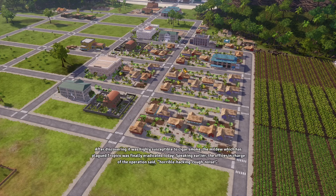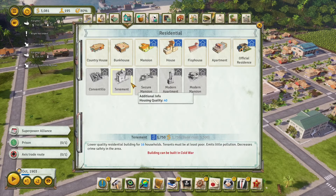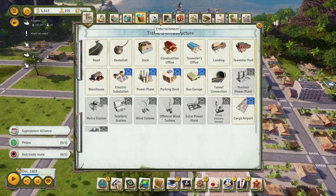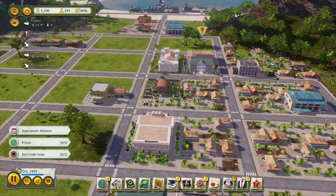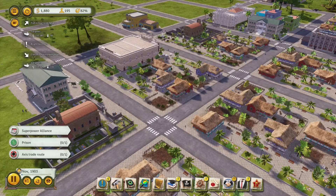After discovering it was highly susceptible to cigar smoke, the mildew which has plagued Tropico was finally eradicated today. I really love the voice lines in this game sometimes. We can either build stuff that accommodates broke Tropicans, or we could go so far as to just straight up enact social security. I think I'm going to go with that - it'll allow students to receive a wage as well, and retirees. So once people retire or if they're an adult still going to school, we won't have a bunch of broke Tropicans. We'll only have broke Tropicans if they don't quite have a job yet.